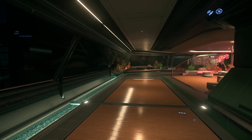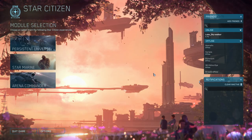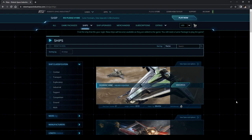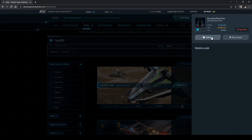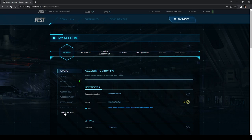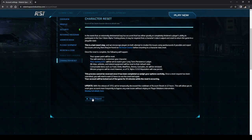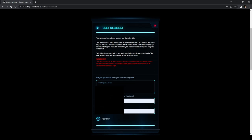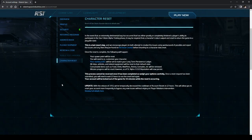Now, the first order of business: how do we get out of here? Hit Escape, say Exit to Menu, then quit the game. Once you've logged out, get logged into the Robert Space Industries website with your account. Go to Settings, scroll down to Character Reset, request a reset, type in a brief description — let's say 'starting area awful' — and click Submit. The account has been reset.